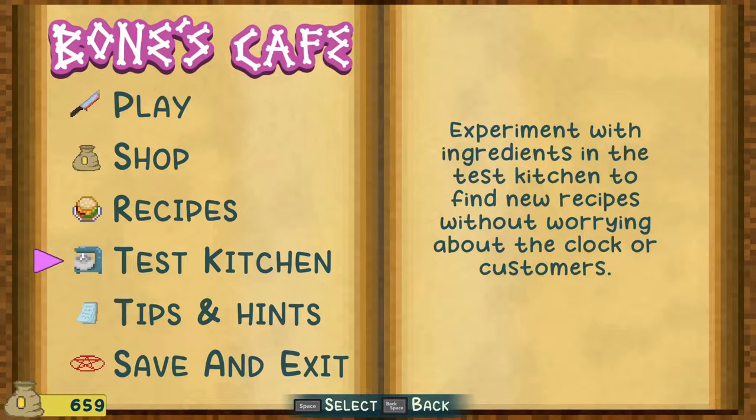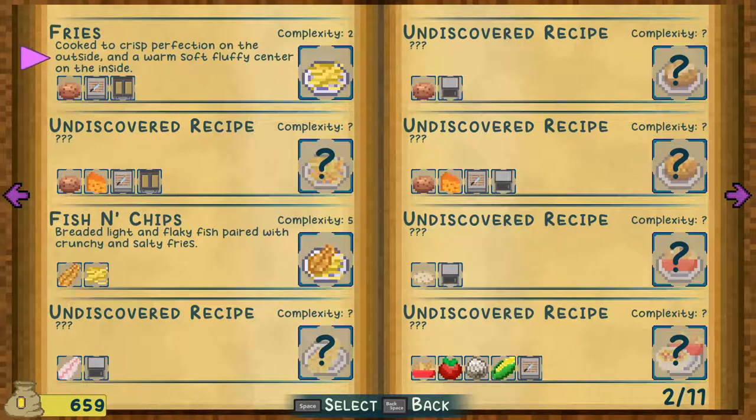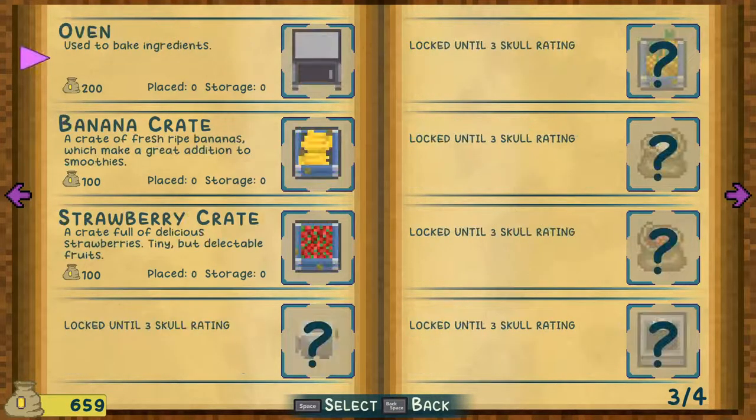Let's just take a look at the recipes that we haven't discovered yet. I think we have an oven — pretty sure we have an oven. Looks like we've got a baked potato and a baked potato with cheese. So maybe we don't have an oven. Let's take a look. Shop — Oven. Placed zero, storage zero. Now we've got one.